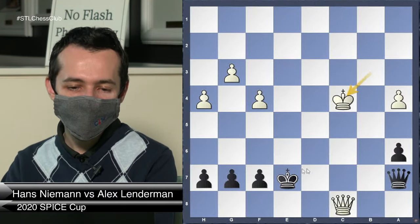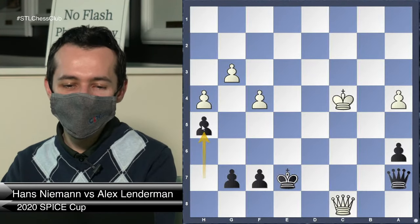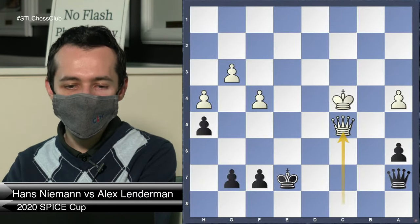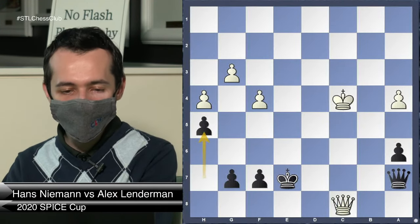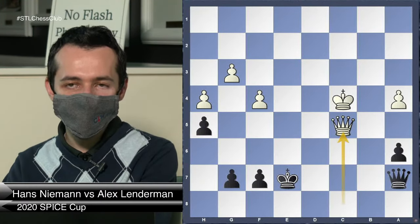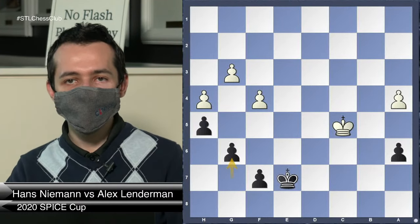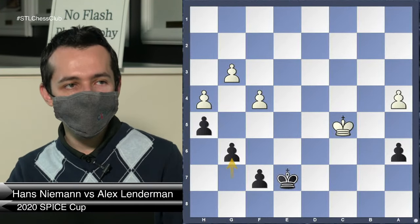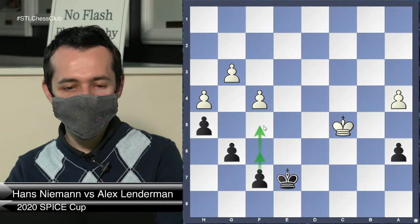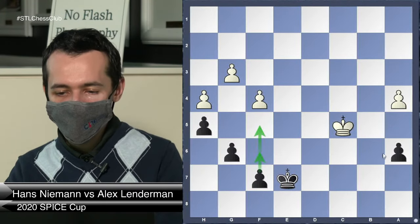I played h5 — that move looks completely crazy because I'm basically allowing Queen c5 check right now. White had other moves but they don't lead to much. After Queen c5, I go g6. The big idea I saw here is that I still have two spare tempos: f6 and f5. When he goes after my pawn with King b6...